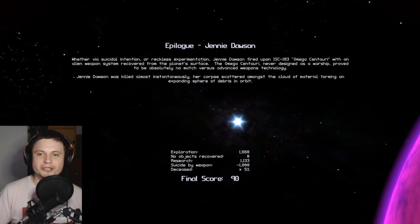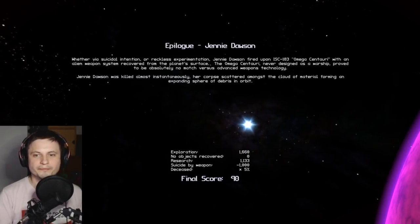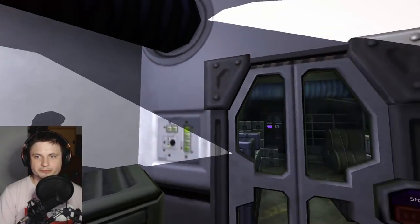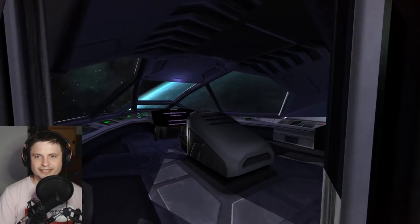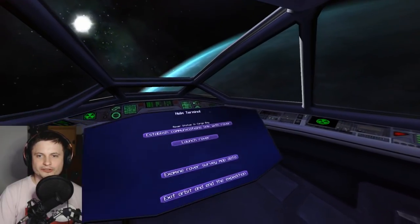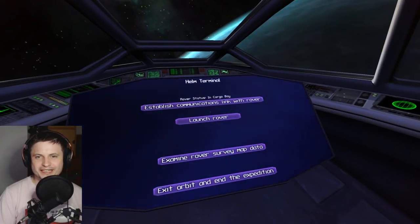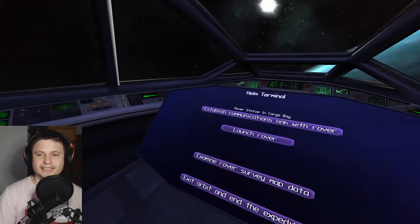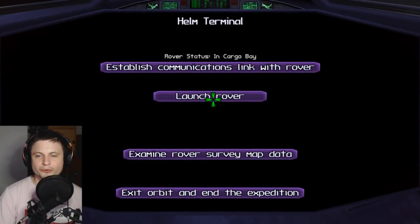Epilogue — 'whether via suicidal intention or reckless experimentation, Jamie Dawson fired upon Omega Centauri with an alien weapon system recovered from the planet's surface.' It's an instantaneous death. That's incredible and also very stupid of me. I actually just wanted to see if it works — as soon as I left the ship I basically just fired the laser. So you can die in this game and you can definitely destroy your ship using alien lasers.